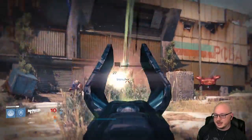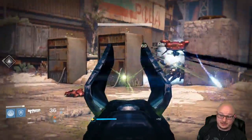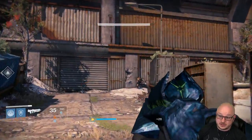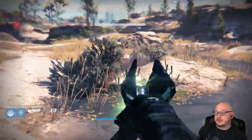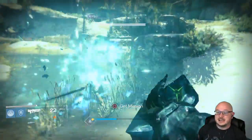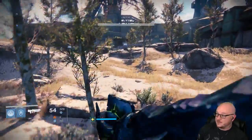Necrochasm! The new Necrochasm — listen, it doesn't blow up flying enemies, but anything else it's gonna explode real good. It's gonna kill everything around it. You don't have to hit headshots anymore. It is an absolute force of nature anywhere in the game — it's actually really good in PvP too now.